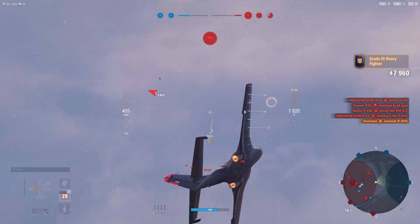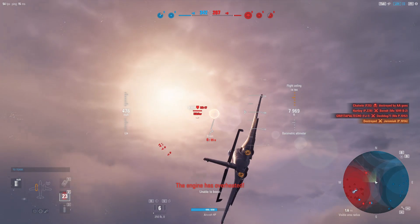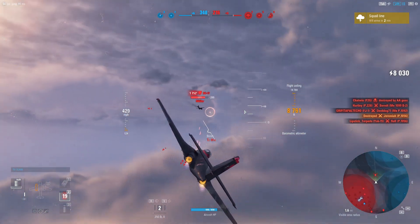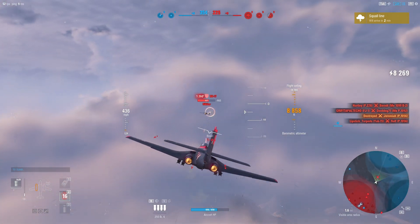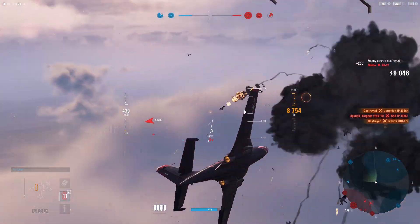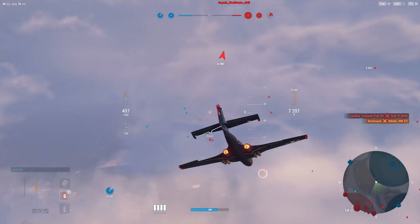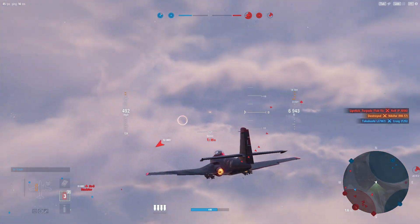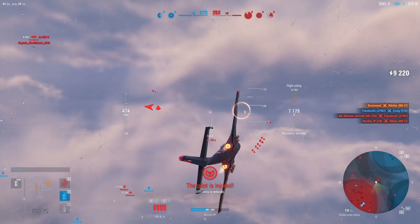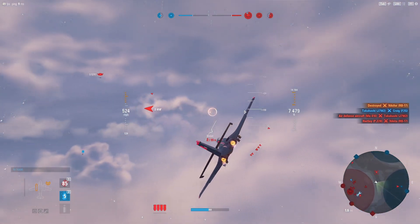Outside of the zone unfortunately, and it looks like we're back into a defensive posture with the RP17. We're not hurting too much on point yet, but that time is closing. We're going to drop the nose to get a little bit more speed here as we vector in. We do have a J7 here - he's a little bit too close for comfort, let's get some distance on him.